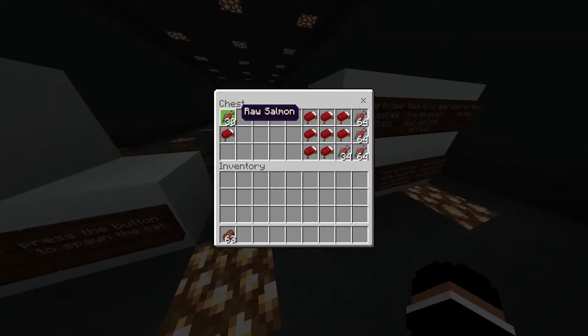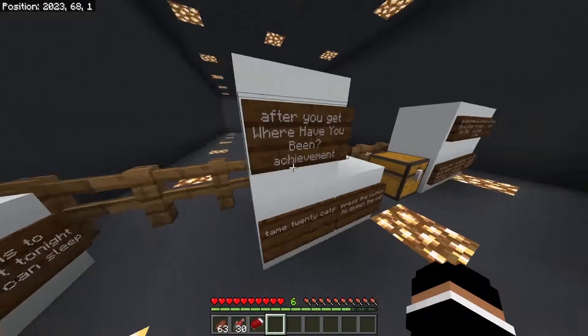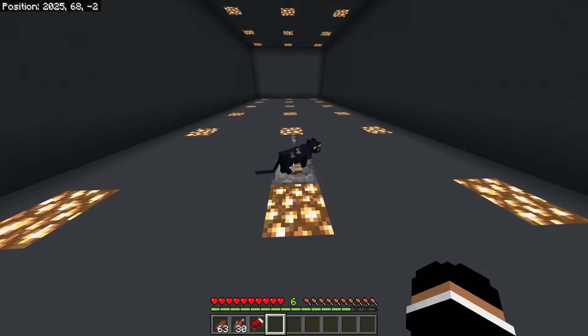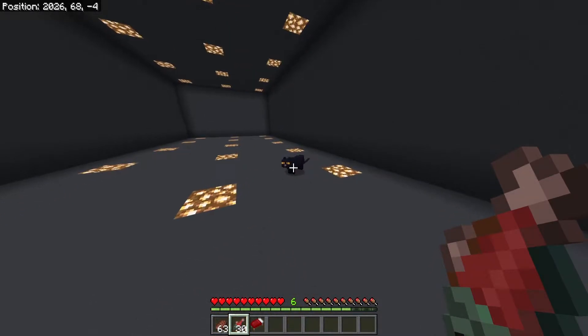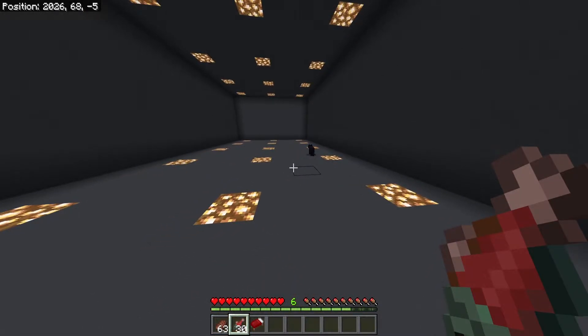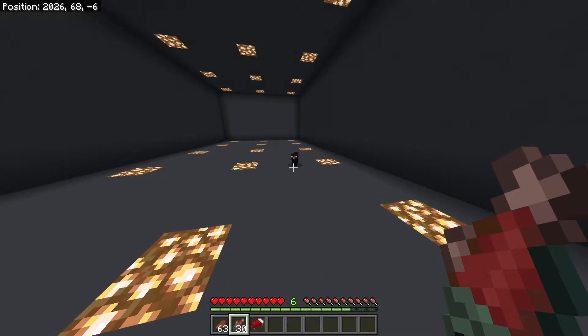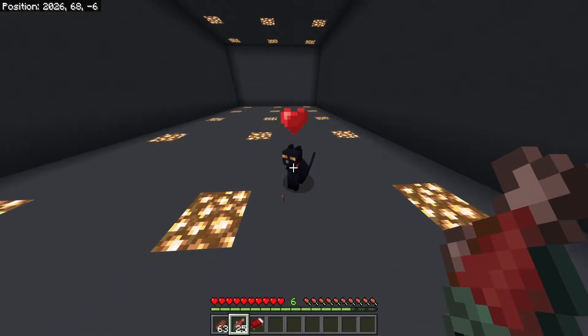Simply grab yourself some fish in your inventory and go ahead and click that button to make it turn night. Now all you want to do is just make sure you spawn the cat, then lure the cat in with some fish. It may take a few seconds because cats can be a little annoying.